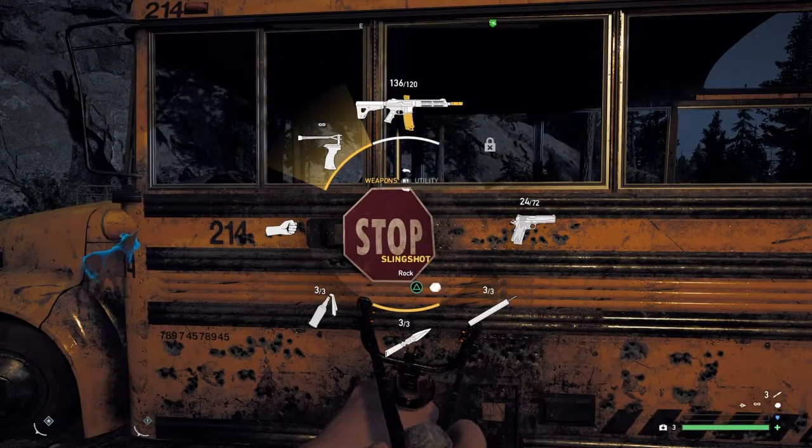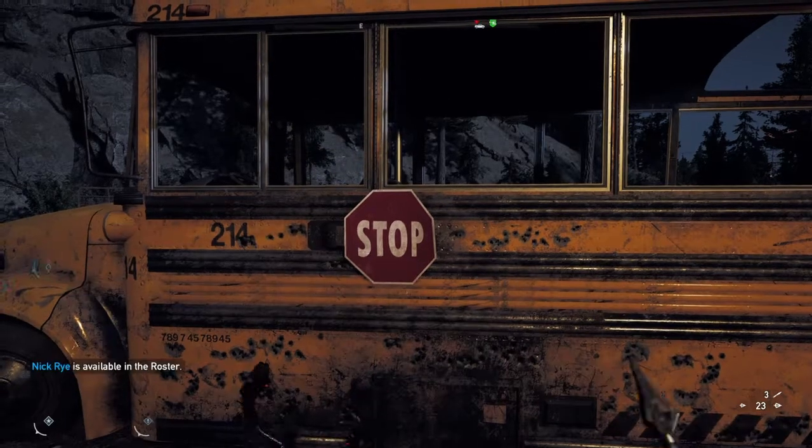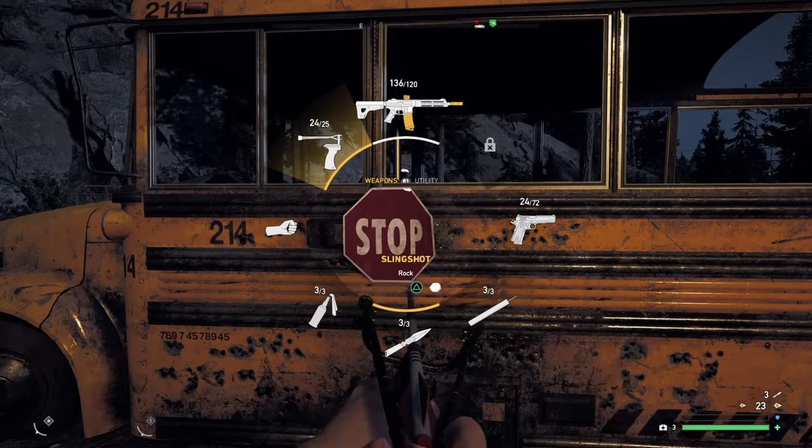What you're gonna wanna do is hit triangle — see that down there — now it says arrow, see that? I'll do it again. Triangle: looking right above the throwing knives — triangle: arrow, triangle: rock. Triangle: arrow, triangle: rock.